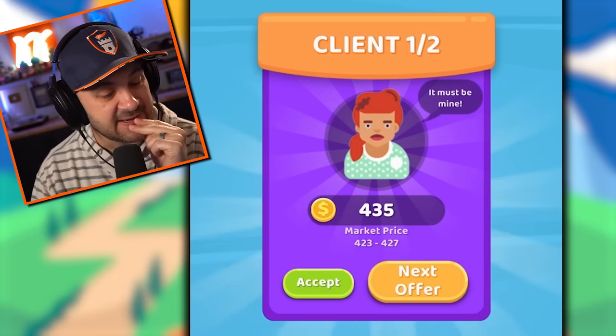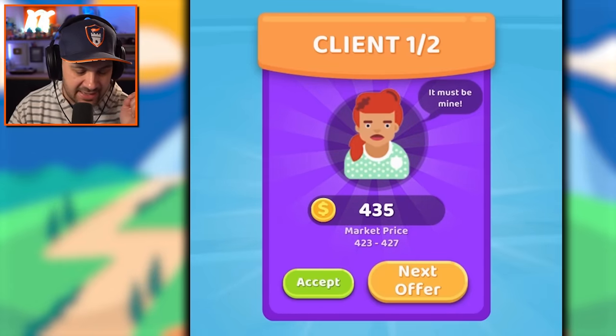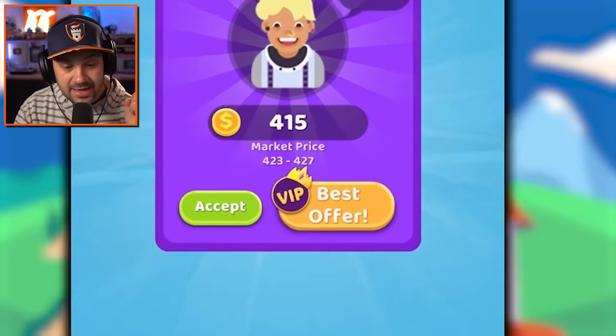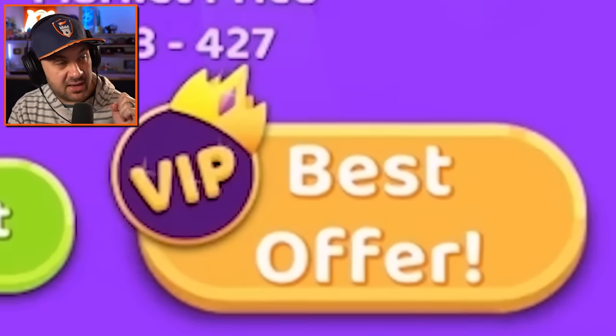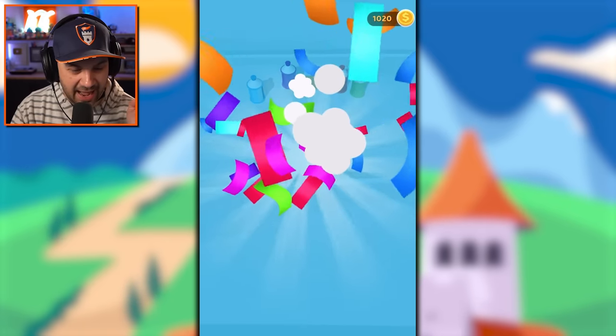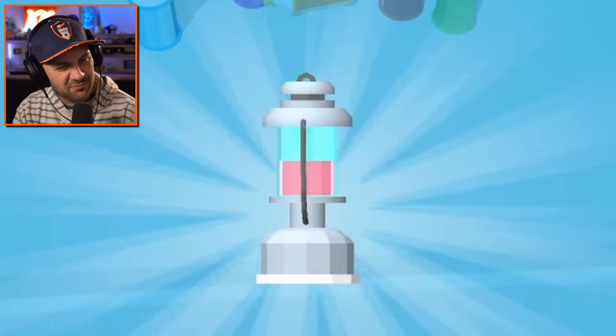You're only slightly above market price — I don't think I should get greedy. This lady must think it's mine for cheap — you've got to offer more money than that. Let's go to the next offer. Oh, I made a terrible mistake. Oh wait, I can go back because I'm a VIP — 542 dollars, thank you very much.